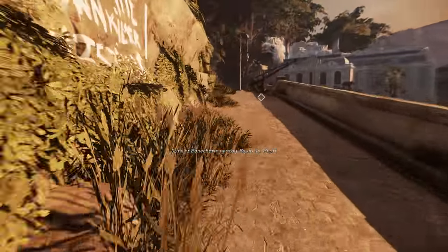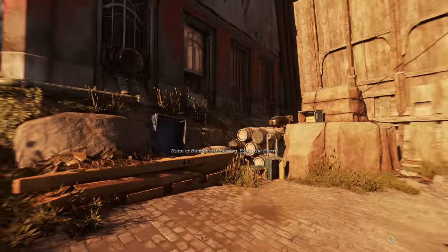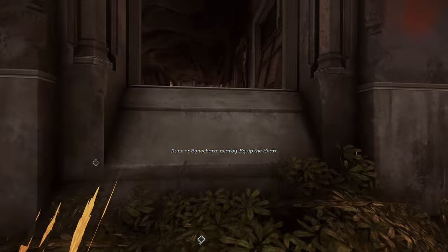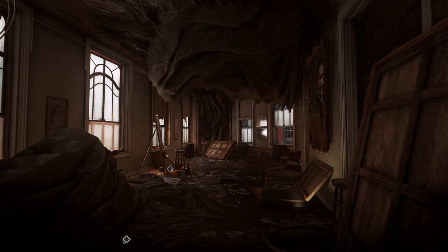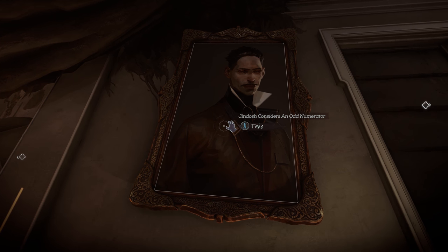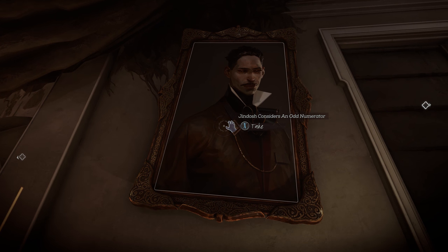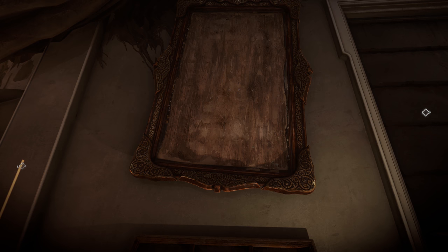You can also come over here on the right. If you're not using any powers, you can easily jump up into this window. Keep in mind there are at least two blood fly nests in here you're going to have to deal with, but once you've dealt with them, over here on the wall you will find your next painting. Go ahead and grab that — that is painting number three. Onto number four in just a moment.